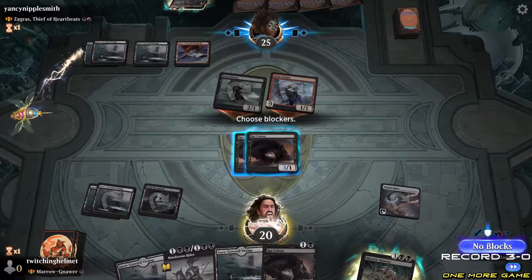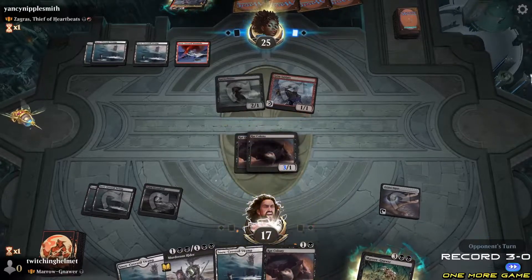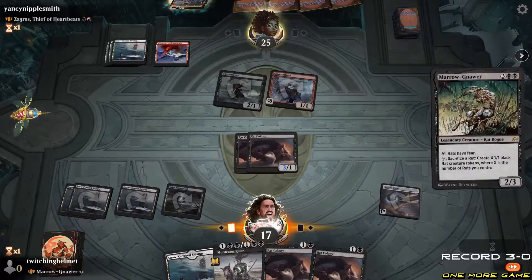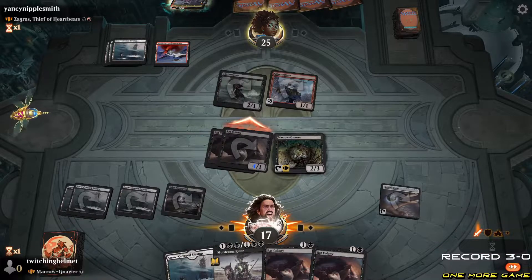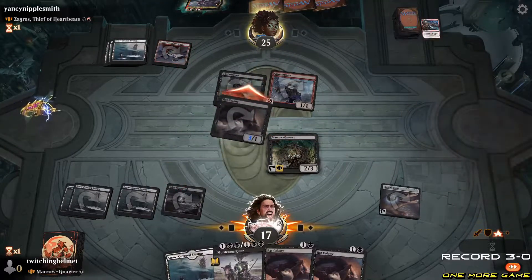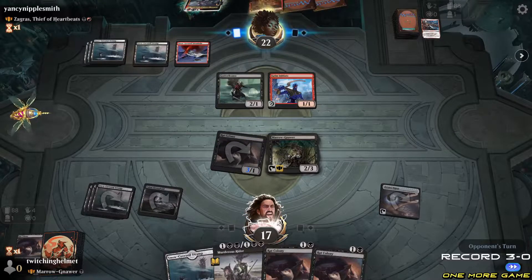I'll take the three — I'm fine with that. What I'm going to do now is get the Marrow-Gnawer down. They obviously have something because they keep pausing between steps. Fear is black, right? Yeah, black. Oh, Frostbite — okay. I don't know why they didn't target the Marrow-Gnawer though.